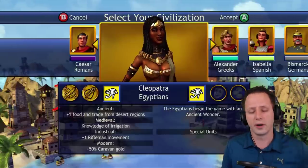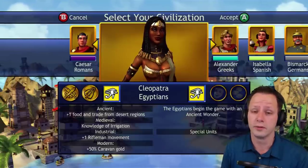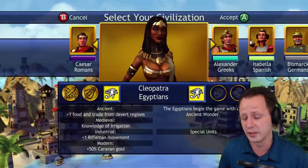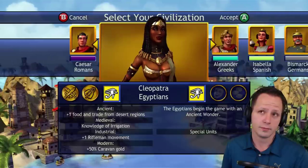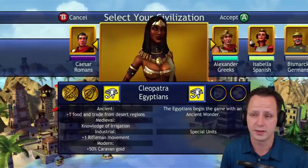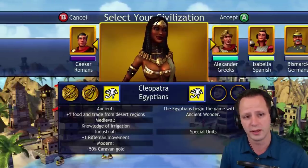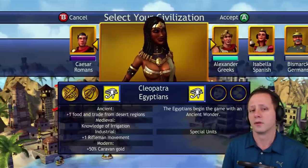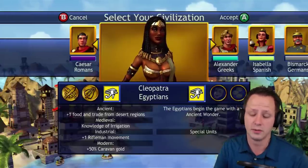Number 9 is the Egyptians — the wild card of Civilization Revolution. I would rank them anywhere from third to fifteenth depending on how things start out for them, so I put them in the middle at nine. They have a chance to start with one of four different wonders. Stonehenge is the worst one — if you start with that, you're basically playing a worse version of the French. If you start with the Colossus, that's the best possible outcome — I would rank that very high, maybe number two or three.